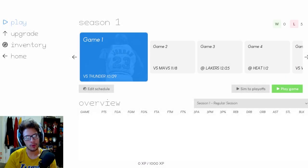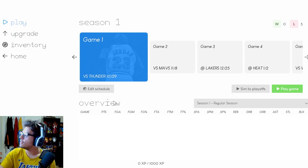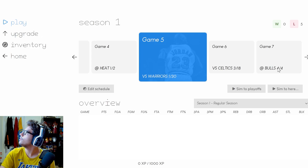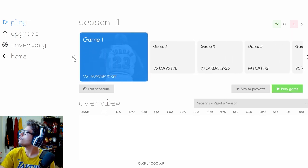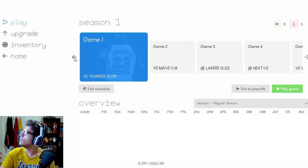This is the upgrade system we're going to use for this Jimmy Butler MyCareer. I'm looking at the 2K screen to my right. It's called Synergy 2K. We're going to have a seven-game season starting with game one against the Thunder today — the Russell Westbrook, Harden, and KD Thunder — on October 29th. Then we'll face the Dallas Mavericks with Dirk and Tim Duncan, then the Lakers, Heat, Warriors, Celtics, and finish against the Bulls. Two or three home games and four road games this season.